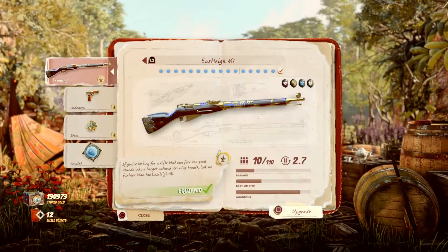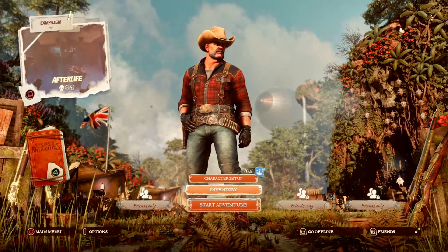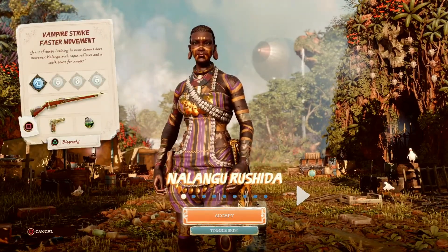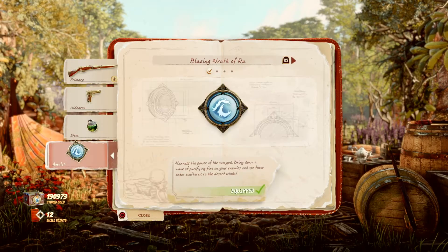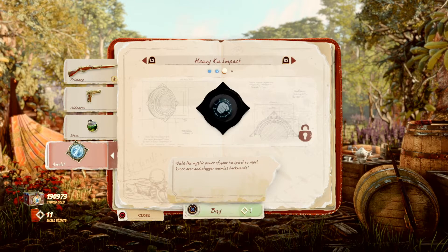Now coming to the amulets — you may need skill points to unlock those. Skill points can be obtained by completing the relic collections. There are many guides available you can refer to, or you can refer to the PSN profiles. I have also posted a few walkthroughs there.